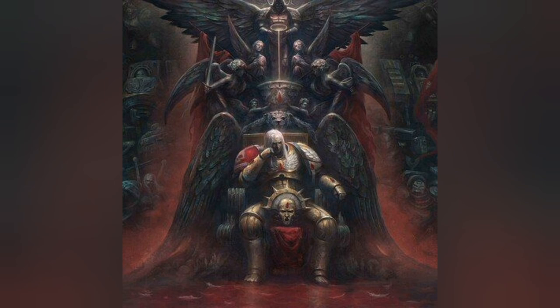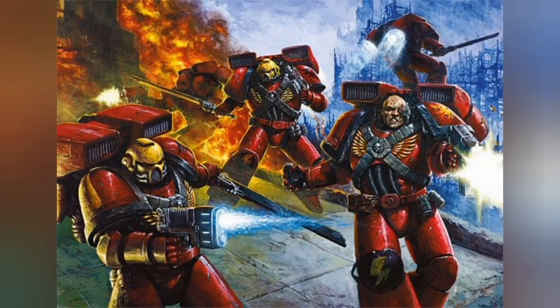From a tactical perspective, the Sanguinary Guard have access to all of the same stratagems that the Vanguard Veterans can do — including the mortal wounds stratagem where you roll a dice for every model in the unit, and if you beat the opponent's toughness, you do a mortal wound. Really nice and very reliable. Both units can do that. But the Sanguinary Guard have a stratagem specific to them. On top of that, they have a couple of special abilities the Vanguard Veterans just don't have. First of all, they've got their death masks — in melee, the enemy is always at minus one to hit, which is absolutely brilliant.